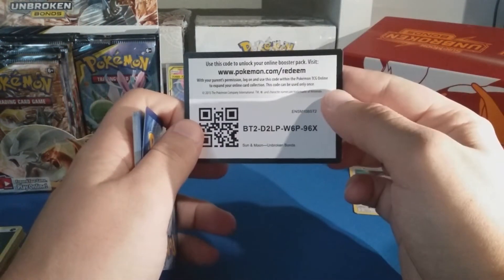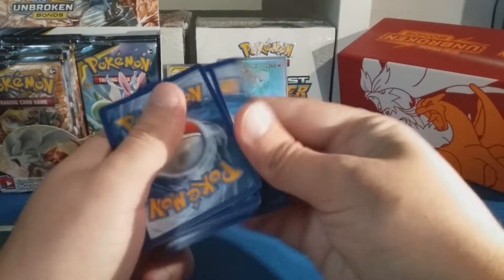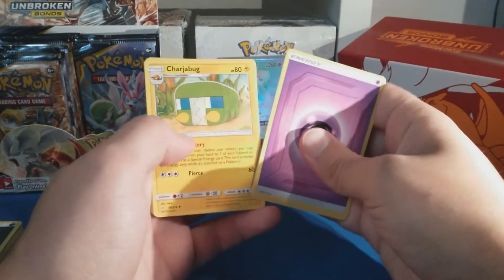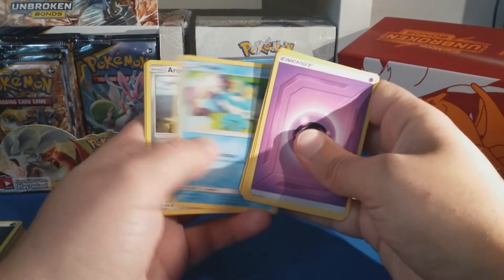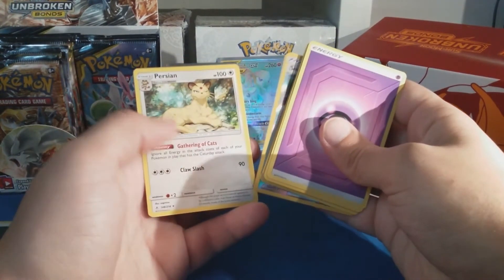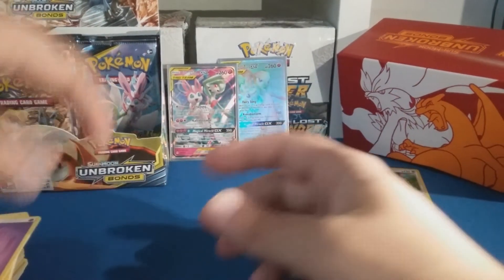Code card for you guys. Psychic energy, Fini Agent Spinner, Charjabug, Chip-Chip Ice Axe, Meowth, Geodude, Porygon, Braviary, Aaron, Devolution Spray Z — and a Persian regular rare. Look at that smug face.